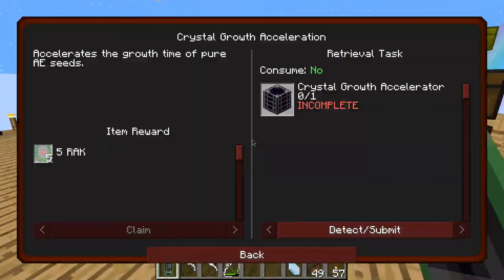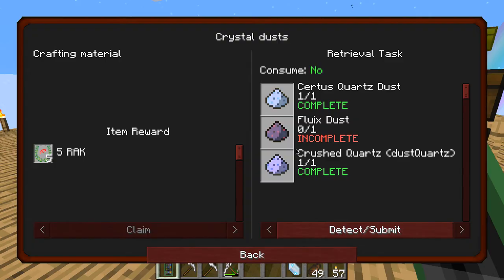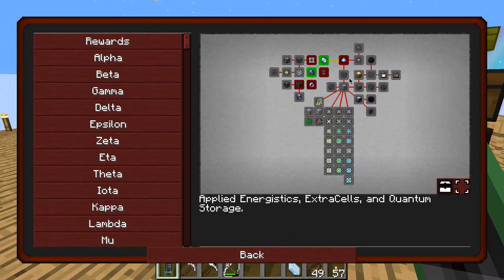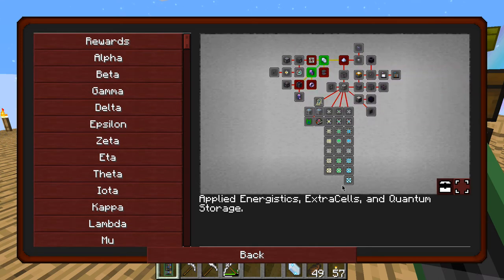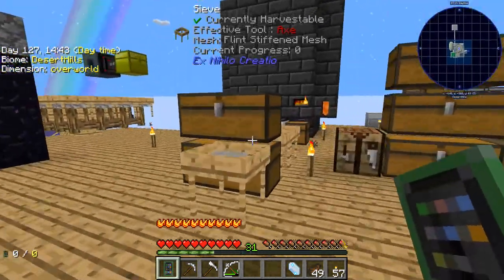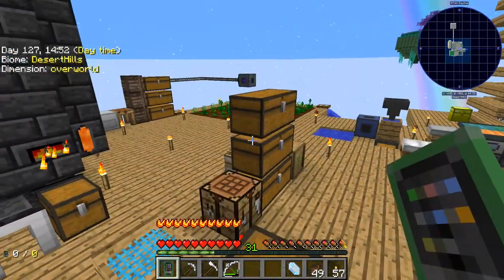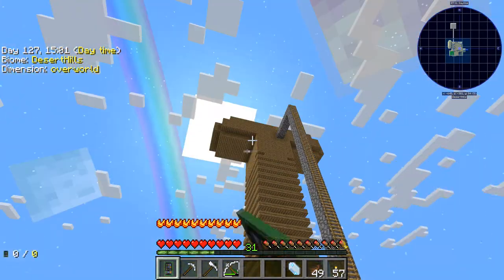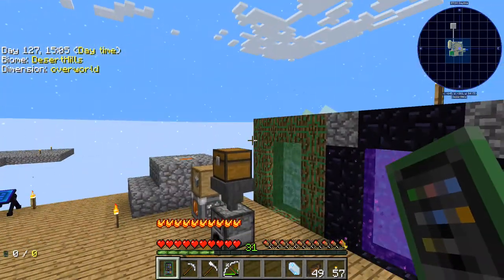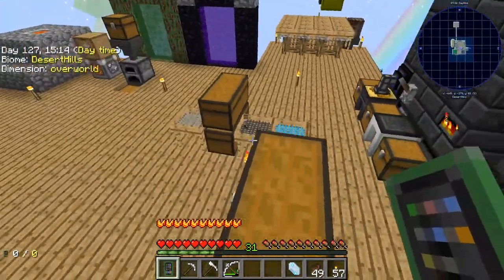I think this is what we should be focusing on. I need to make Fluix Dust, which unlocks all this useful stuff. So once I get this set up — probably next episode — I'll tear everything down, move all the machinery underground, have a nice centralized system, and fix everything off-camera. Just a complete makeover with the ME system being the center of everything controlling the whole island.